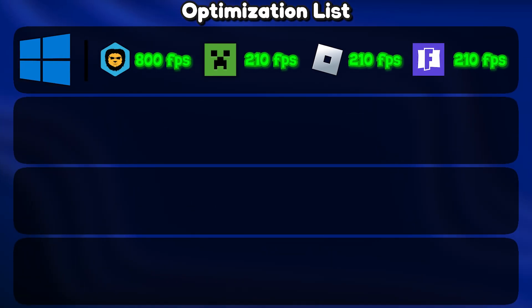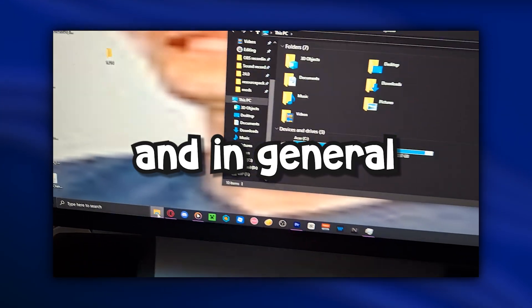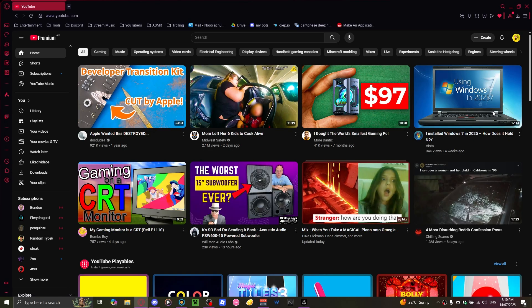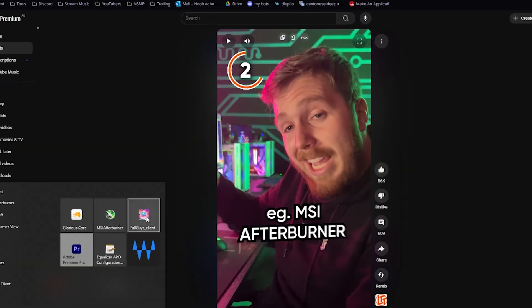With all the benchmarks done with no optimizations, it was running decent but stutters were very annoying in some games. On top of that, Windows felt very slow and sluggish. Let's hope the next method works — and that's going to YouTube to search 'how to get more FPS' like an 8-year-old.